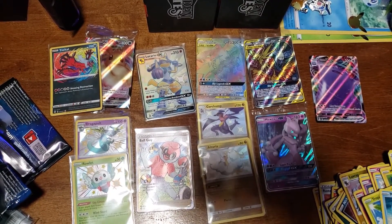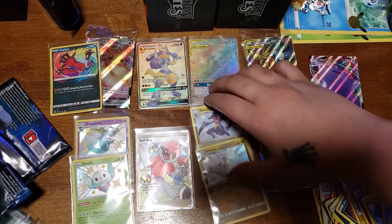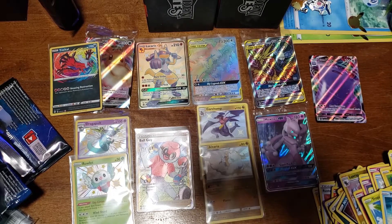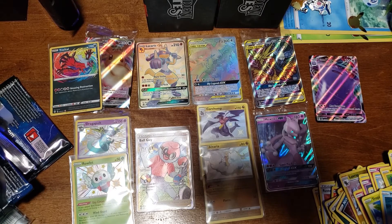So those are going to be all the cards that we got. The top two pulls are going to be the Lucario GX Shiny, and the Moltres, Articuno, and Zapdos — plus the Garchomp. Definitely needed all those. Hope you guys enjoyed this video. We're going to be doing some more openings, chasing that Charizard from Shining Fates and Hidden Fates. It's probably going to be a tin and maybe a premium collection in the next video, trying to get that Charizard and also the Lapras. Subscribe to the channel, like this video, and leave a comment below of what you think the favorite pull was. See you in the next video!